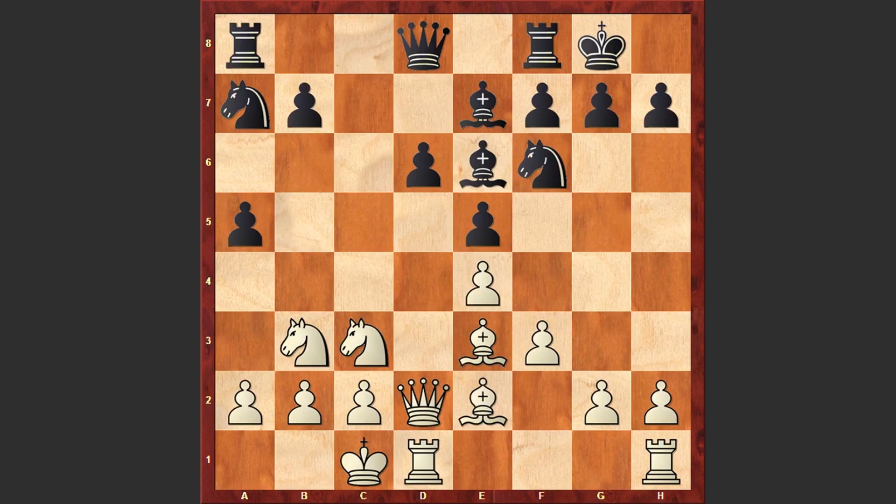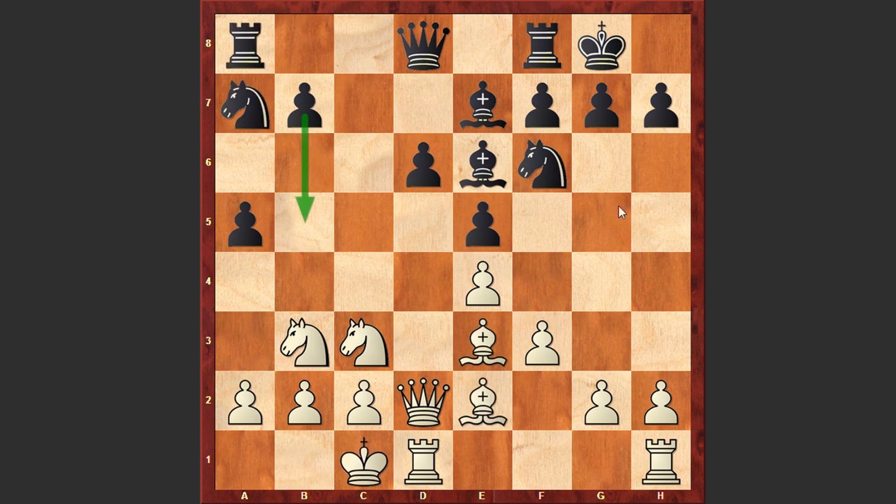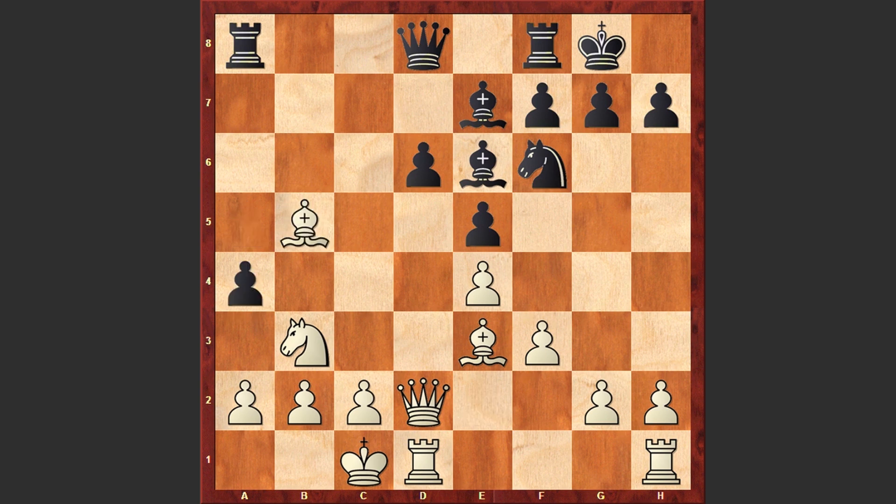Nga7, Be2. Although capturing on a7 and then playing Kb1, and then if needed playing a4, could have been better for White. But in the game after Nga7 we see Be2. Here b5 is the best move, but Black first played Nc8 and only after a move repetition went for b5. If a move like Nxb5, then after the exchange on b5 Black can first play a4, corner the knight, and then go for the standard d5 move. Black has huge compensation for the sacrificed pawn.